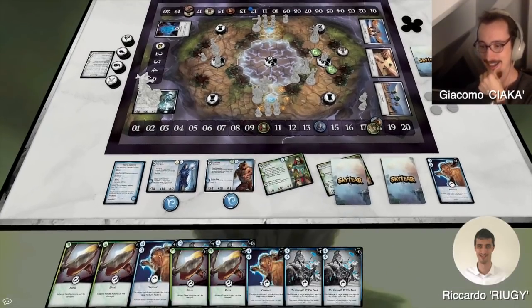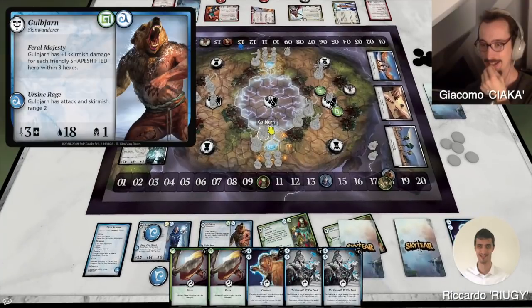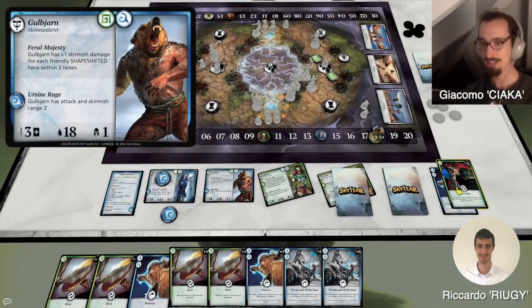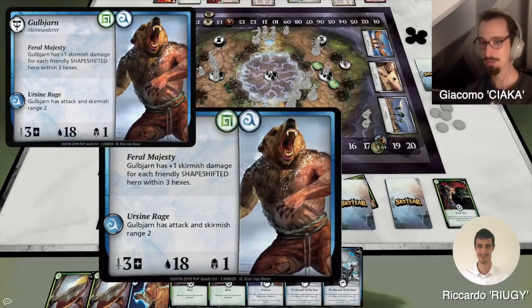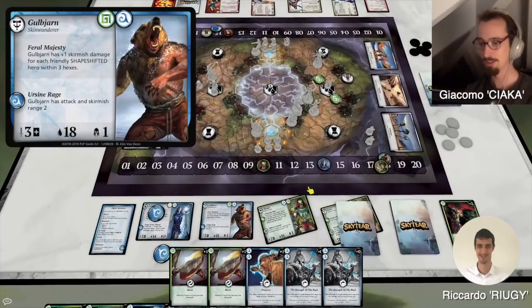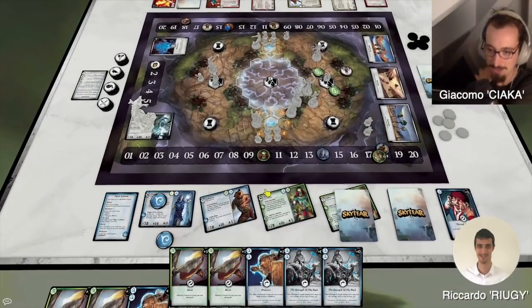I'm going to take a worship action and transform Kato. Then I take a skirmish. One, two. Damage on Shafati, on Burakht — two damage. Then attack action — oh sorry, three damage. You have a plus one there? Yeah, so three damage, and then attack action on him as well, and it's gonna be five damage. Five more only.